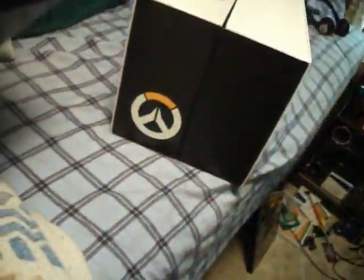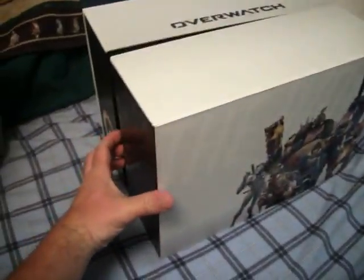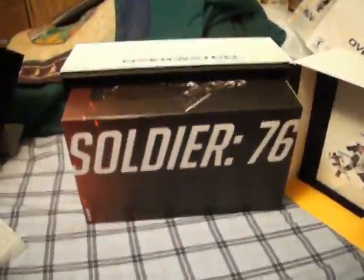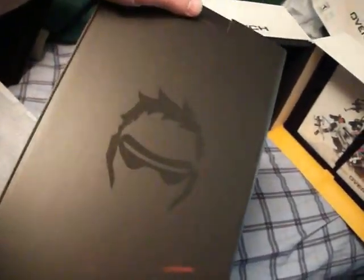It had a little hole in there and it showed the Overwatch logo. Now, the big dealio here — if I can pull it out — it's the big figure of Soldier 76. Let's slide that out real quick. Oh, let's not drop that. Hey, that's even got his little face on it. If I could get in the light — there we go. Alright, I'll get that out and I get to put that on my shelf. It would be pretty cool.